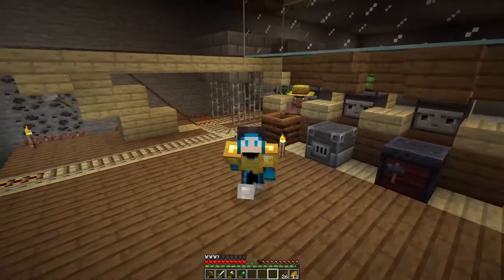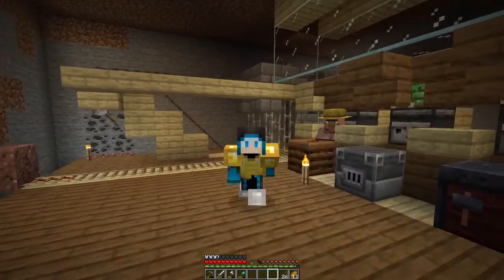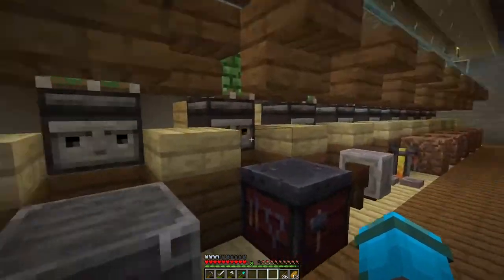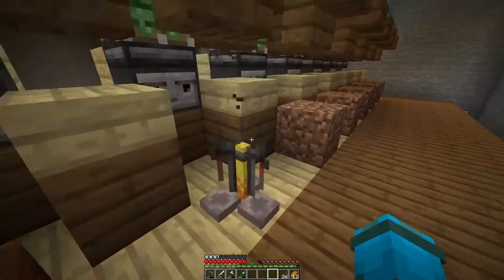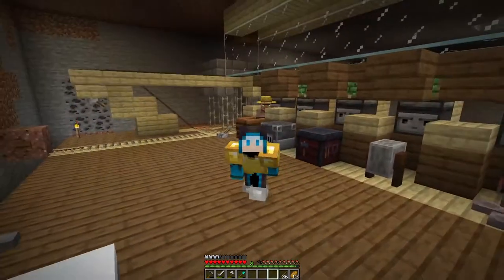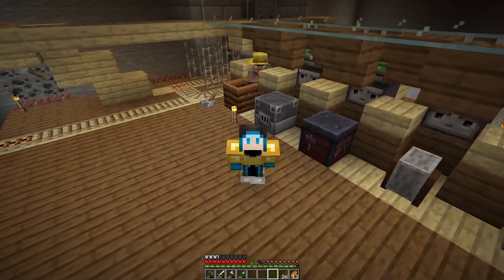With the villager trading hall done, I'm actually going to leave it there. I was planning on doing something else this episode but I think we can leave that for the next one. I'm quite happy with how everything turned out — I just need to install more villagers to get tools and weapons, and maybe some ender pearls if we're lucky. Thank you very much for watching, and I'll see you in the next episode. Cheers.